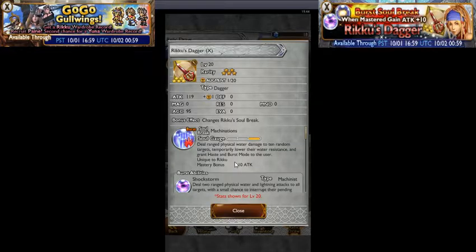It's similar to Zidane's Stellar Circle 5 and Seid Reigns's Sephiric Ray. So if they didn't have a weakness to water before, they will now after you use this. It's interesting that it deals water damage considering it's called Machinations.